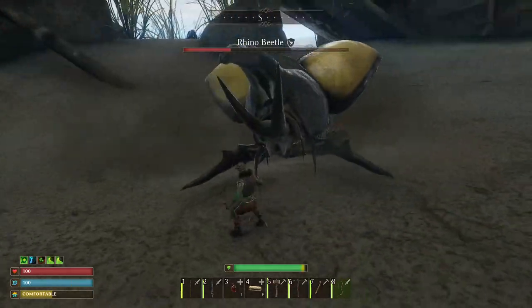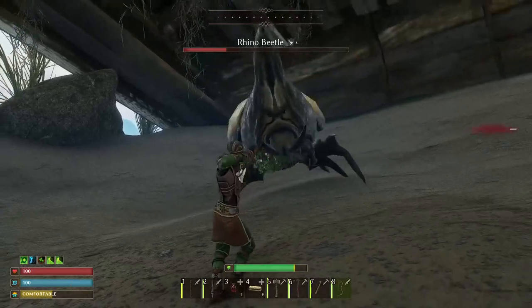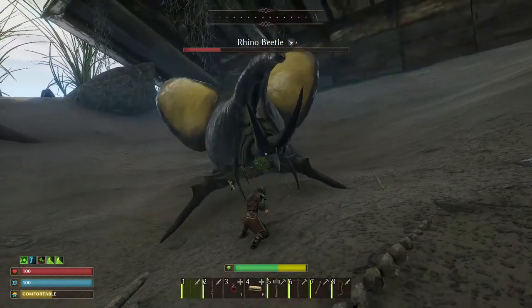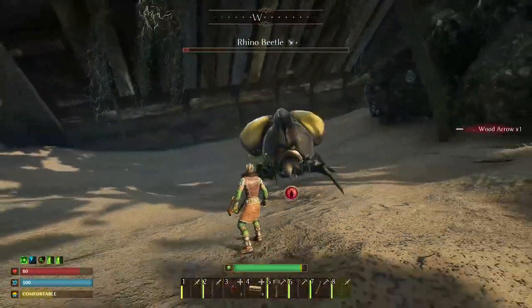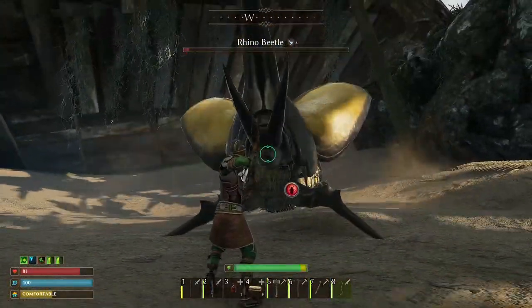To defeat the boss, you should attack him after his first attack, when he becomes vulnerable for two to three seconds after a powerful strike on the ground as he tries to recover. During this time you can deal three to four spear hits to the Rhino Beetle.